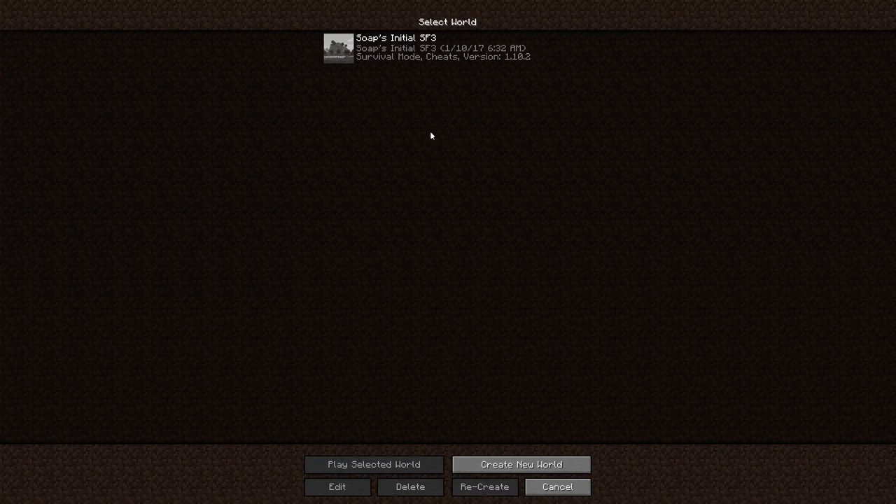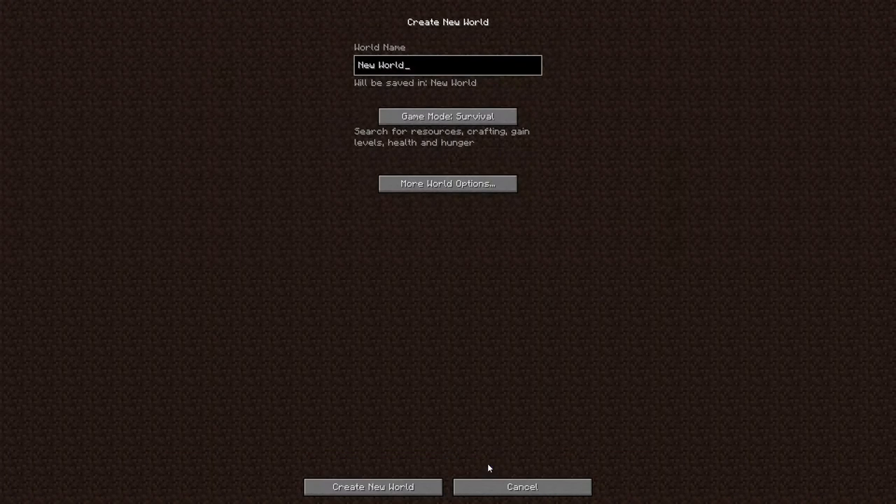So we're going to go into single player mode. You can see this right here — Soap's initial Sky Factory 3. I did start it just to play around and get used to the mechanics a bit; we've got a decent amount of progress going on there. But I came to the conclusion that I really want to bring you along for all of this, so we're going to get started with a new world. I definitely did not already start a new world and have to restart it because I didn't get a sapling — actually I did. So this is going to be the third world I start.